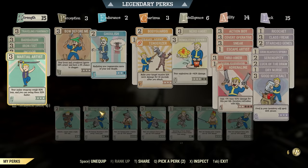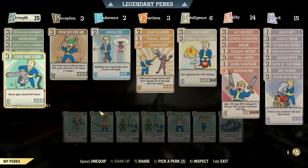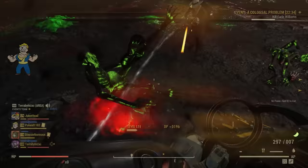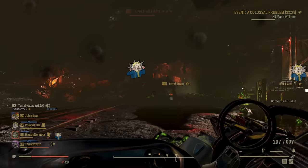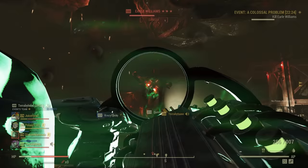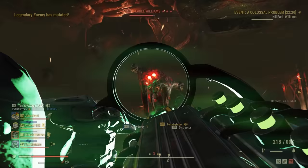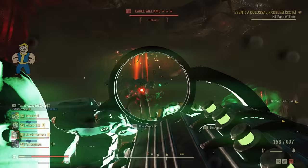I can see the perspective that of course Bethesda is going to quickly patch an exploit like this — it makes sense. But at the same time, the community is frustrated that some bugs go on for so long, and to see this dichotomy of treatment where bugs affecting the money get patched in a couple of days, while bugs that are just a nuisance to players stick around for months or even years — with some taking several updates before being addressed.